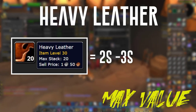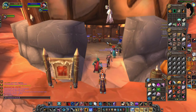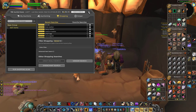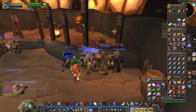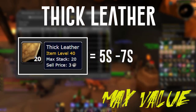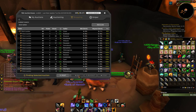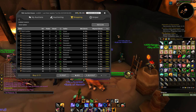For heavy leather, I have it between 2 to 3 silver. Right now it's kind of interesting because as people level up there's more demand for mid-tier leathers like medium and heavy than something like thick leather, so it's kind of hard to actually find heavy leather in this range right now. For thick leather, I'll buy anything between 5 silver to 7 silver per piece. Thick leather is probably the best bang for your buck — you can go all the way up to 7 silver and you're still making a profit at vendor, which is kind of crazy.